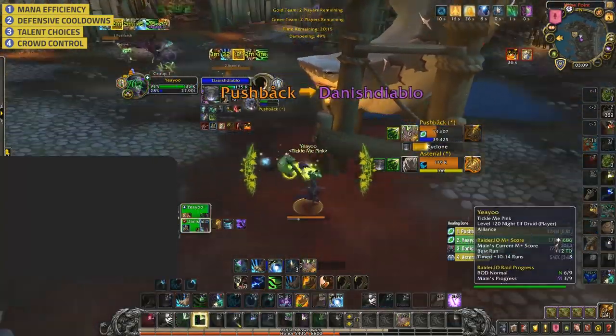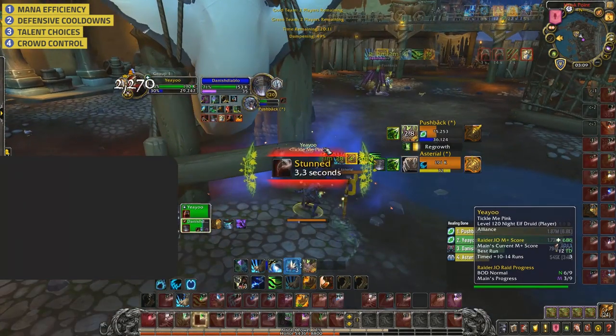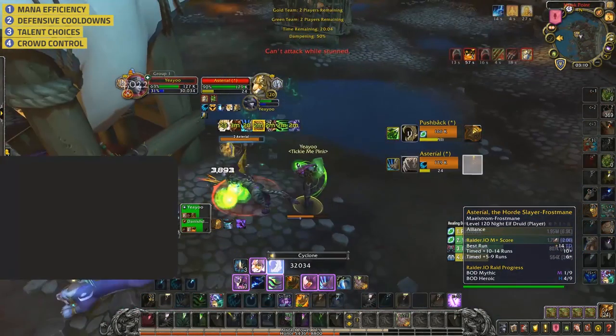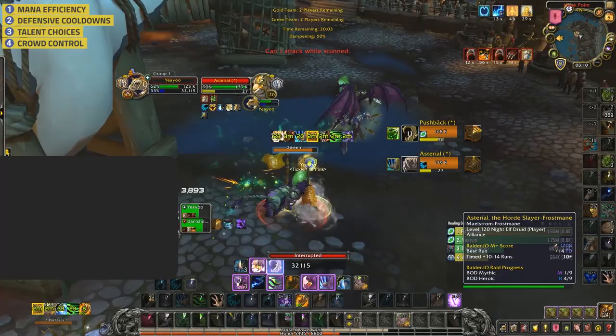You get randomly Maledicted, which you instantly dispel — good job. Now we see the Feral get a restealth heading towards you — make sure you get into bear form. Bear form heavily increases your armour and reduces the damage from the Feral's opener substantially. As you didn't get into bear form, you should be using Barkskin here — you've got no HoTs and he's popping Tiger's Fury. After his opener you Bash the Feral, forcing his trinket yet again — this was fine as you've fallen very far behind due to the restealth. Now you need to get away. You should combine your Vortex with your Wild Charge — Wild Charge is off the global, so you can combine both to quickly get some distance behind the pillar and recover. However you allow them to follow you and drop low.